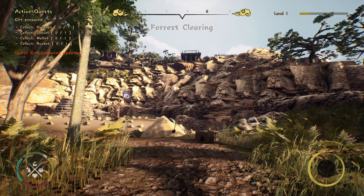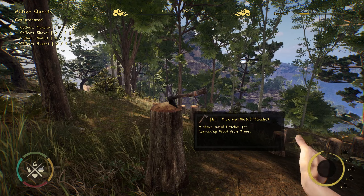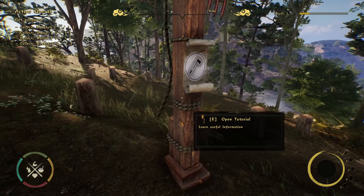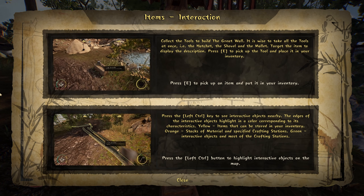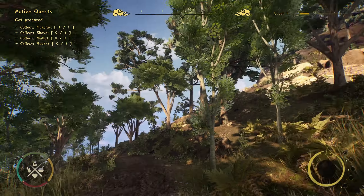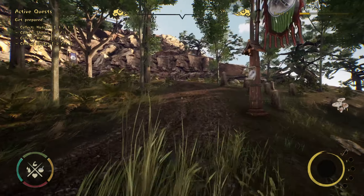I turned volumetric fog up to max and it made no difference. I found a metal hatchet - take that, now I can cut down trees. You can press E to interact, and left control to highlight interactive objects. That's actually pretty neat! There's a mushroom over here - yoink!